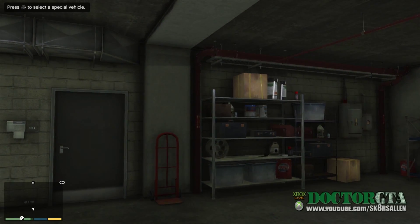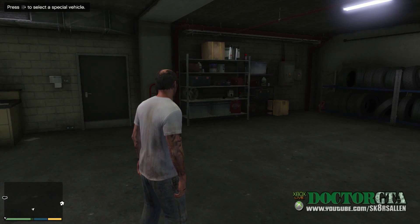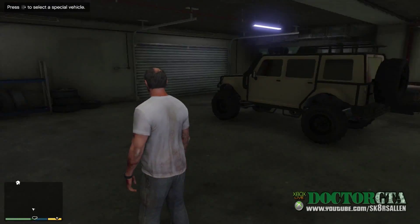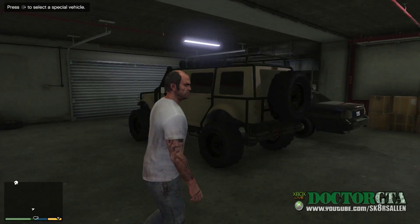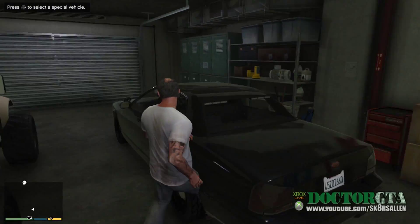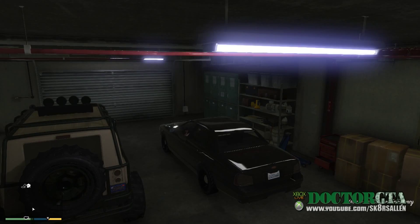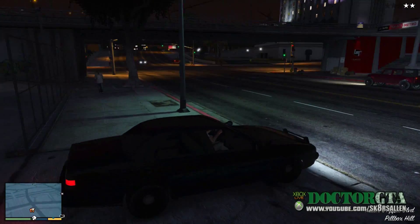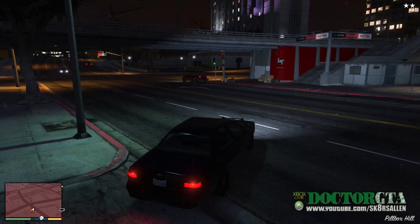Hey, what is up guys? Dr. GTA coming at you with another little video, and this one's for some subscribers that were wondering about the police lights and how they look in the game. I'm going to go ahead and get into a car. The one they requested was an unmarked Vapid Cruiser, and that's the car I'm going to be showcasing today. This car is not in the game — it's only in the game in one mission.